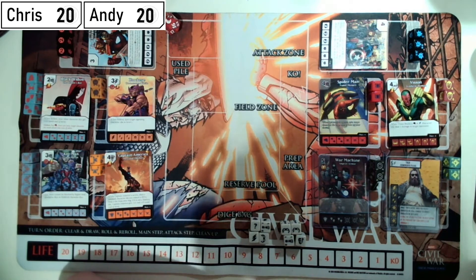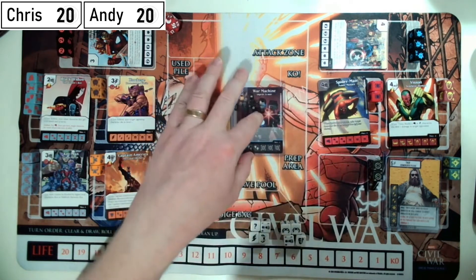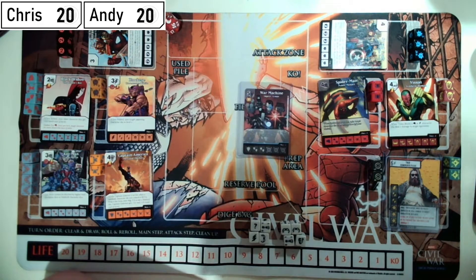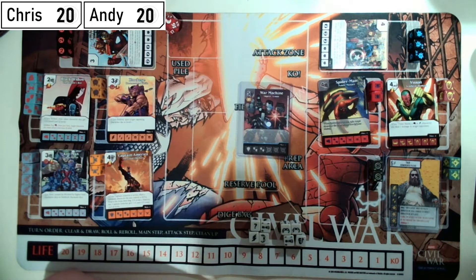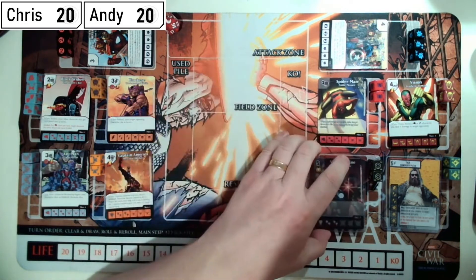I've got Vision: when Vision blocks a fist or bolt character die, deal one damage to target opponent. He's got a big fat defense; I've always liked him since Age of Ultron. I've got War Machine — the card looks amazing. When fielded, if you have an active Iron Man, you may KO target character die. I forgot to put Iron Man on the team, but nonetheless War Machine looks incredible and he's one of my favorite Marvel characters.